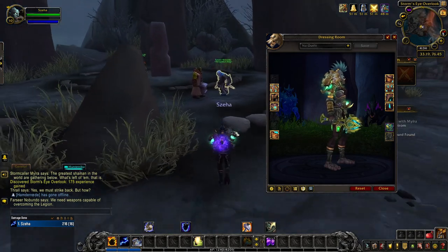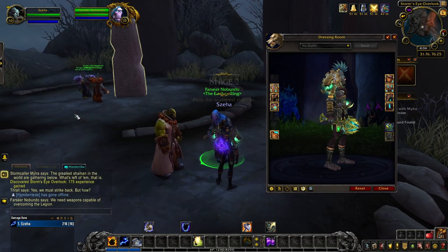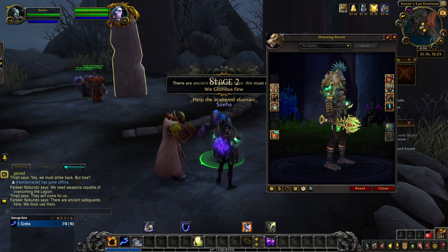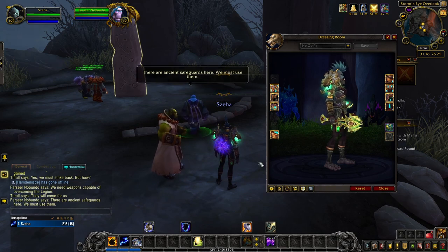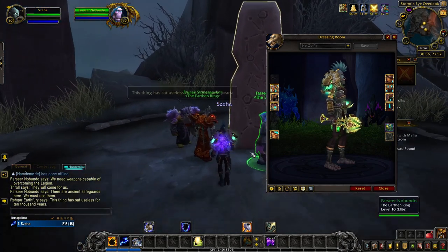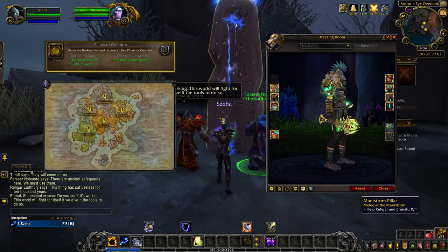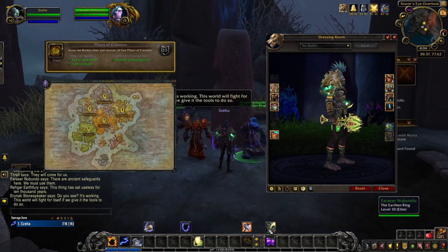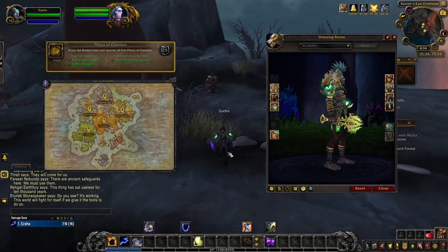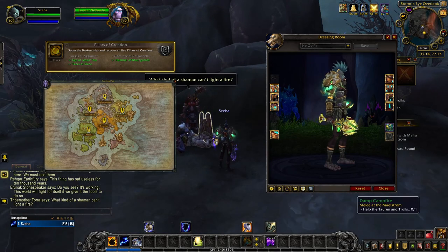You first unlock the base blue tint of Shara Stahl, Scepter of the Tides, when you embark on your class hall campaign and choose to pursue this artifact weapon. The green tint of Shara Stahl is then unlocked by recovering one of the Pillars of Creation. You're rewarded with one of the pillars when you finish the entire questline in one of the Broken Isles zones: the Aegis of Aggramar from Stormheim, the Hammer of Khaz'goroth from Highmountain, the Tears of Elune from Val'sharah, the Tidestone of Golganneth from Azsuna, or the Eye of Aman'Thul from Suramar.